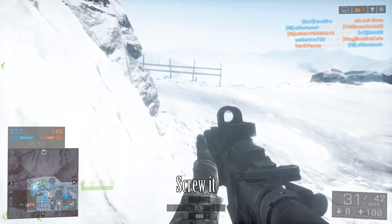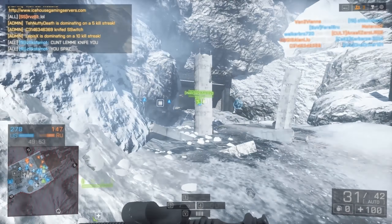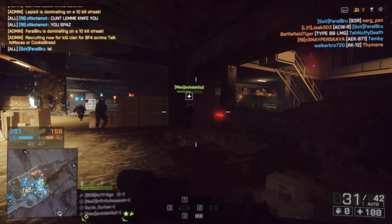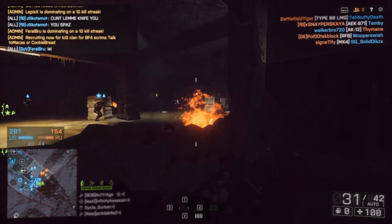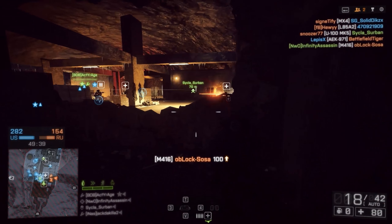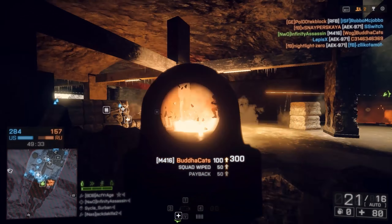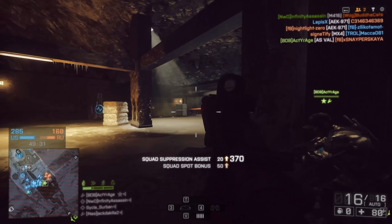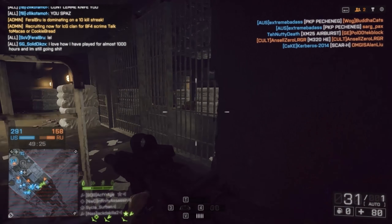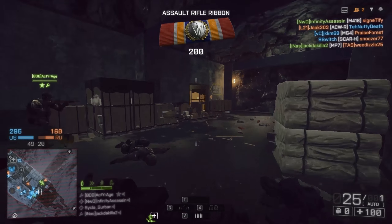Unfortunately, the IRNV sight has many downsides, and a red dot sight would have served this loadout a lot better. While aiming down sights with an IRNV scope, your field of view is limited to inside the scope, greatly limiting awareness. Also, the IRNV and FLIR scopes have extra visual recoil — same with the IRN sights. When visual recoil was eliminated from virtually all scopes, it remained on the infrared scopes. So in addition to already having relatively high recoil, this visual recoil makes the weapon quite hard to control. The only real scenario where this scope would be more effective than an RDS or holographic sight would be when there is smoke surrounding you.